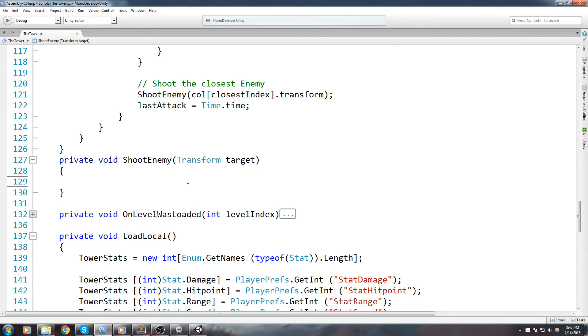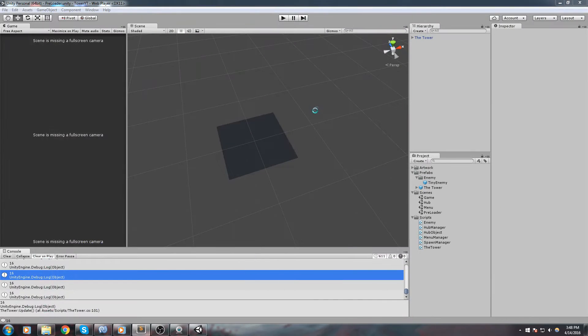Now we've got our shoot enemy function — how exactly should we shoot an enemy? Since we're making a game we want this to be visually appealing, so we need something more than simply a tower and the enemy just disappearing. I was thinking about creating some kind of projectile — say an arrow — and that arrow itself knows how much damage it's supposed to deal and knows where exactly it is supposed to land. That's the kind of model I'm going for: we're going to create a new class, a new component, and also a new object called projectile, and that projectile is going to hold information such as damage and the target.